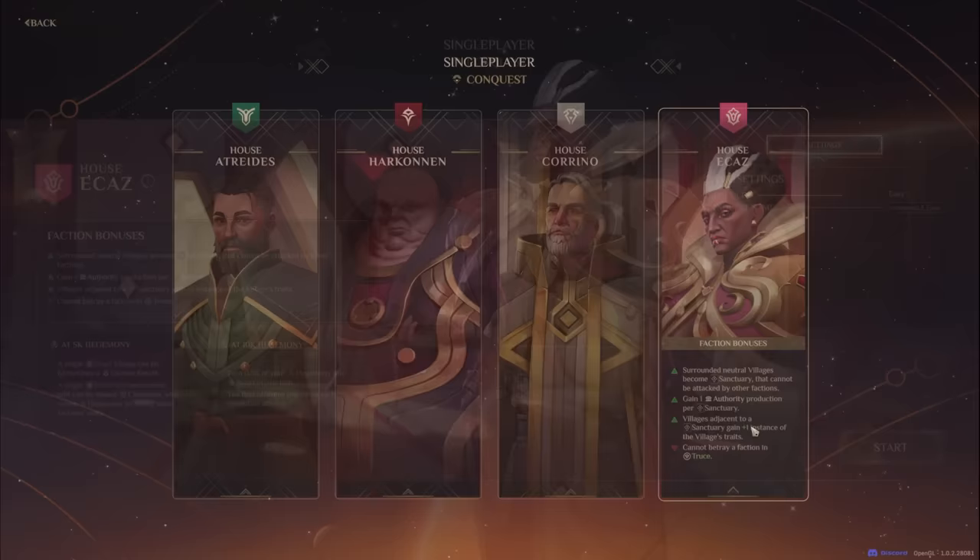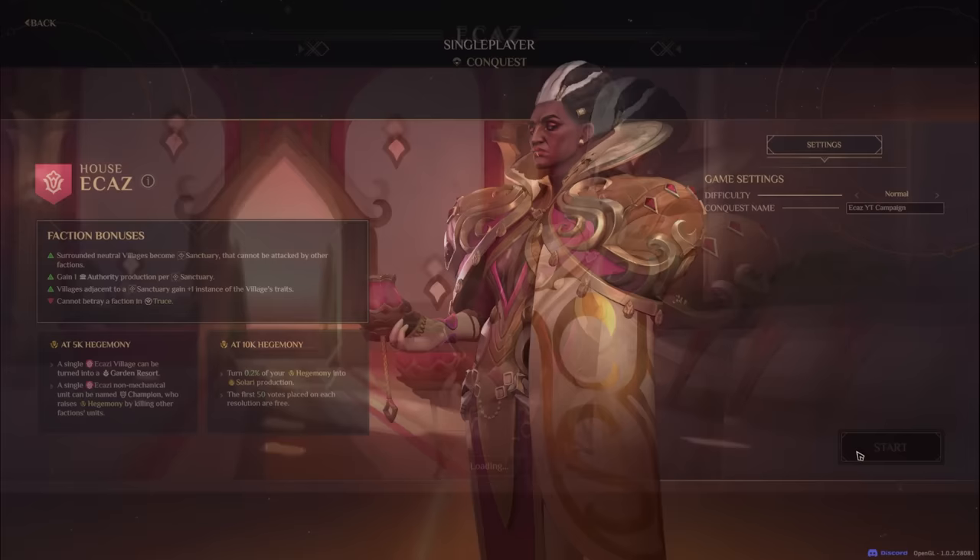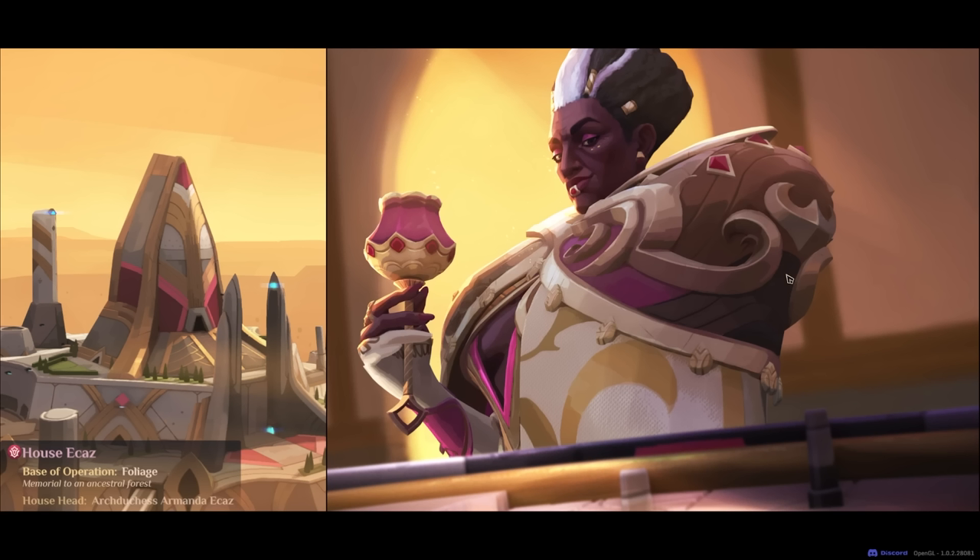House Ecaz is very authority-based. There are some really cool abilities here, but I'm going to jump into gameplay and play on normal difficulty. We'll talk about these abilities as they come up. Let's get started with a new conquest as House Ecaz. Our base of operations is Foliage, a memorial to an ancestral forest, and our leader is Archduchess Armanda Ecaz.